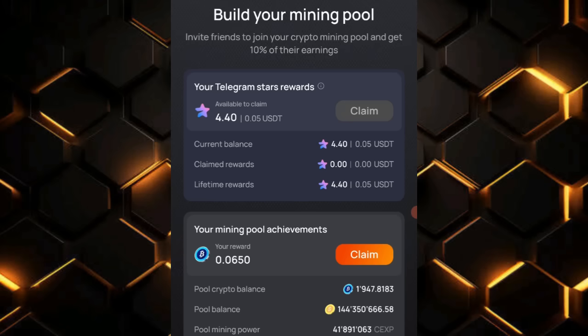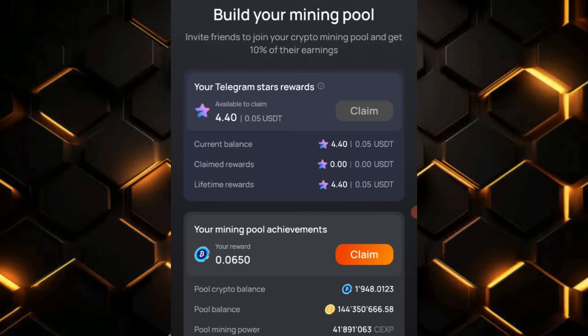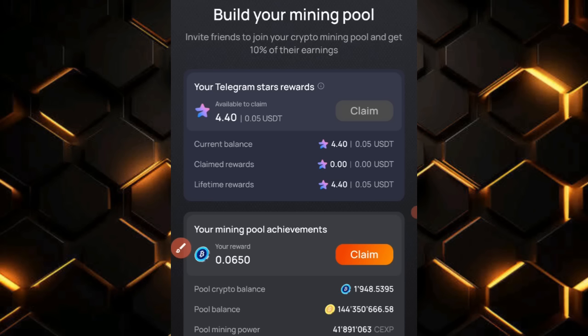Right now I only have about 4.40 Telegram Stars and need a minimum of 10 USDT to withdraw. To increase this, they say that if you invite friends, you can earn 10% of the Telegram Stars that your friends spend in the CEX.io Power Tab game. If your referred friend uses Telegram Stars to upgrade or something, you will get a commission.